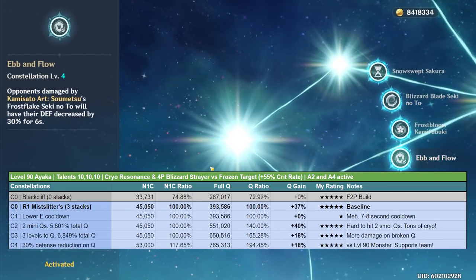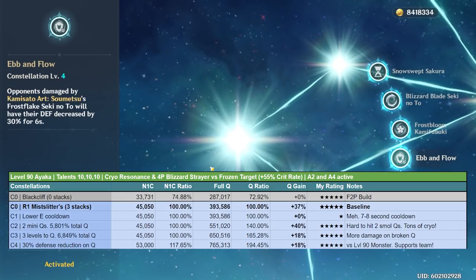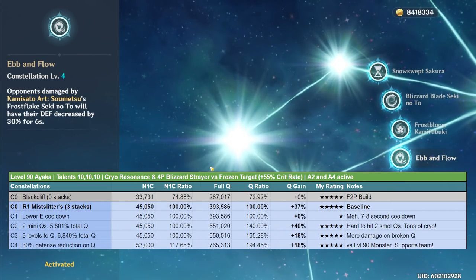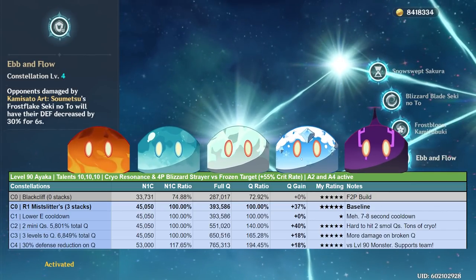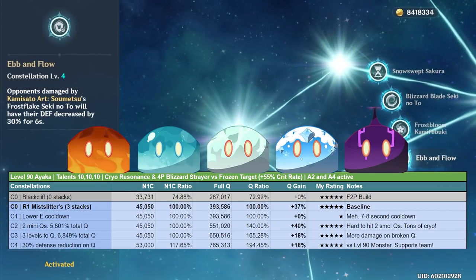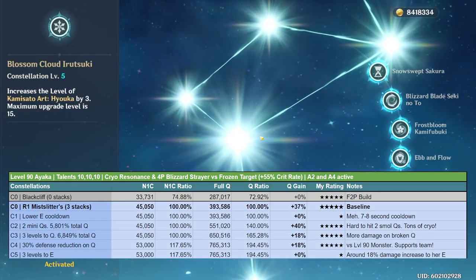Constellation 4 is another amazing constellation. When her elemental burst hits something, it decreases the enemy's defense by 30% for six seconds. This increases damage by an average of 18% against a level 90 monster and it's a different multiplier — multiplicative with everything else. So this also gets five slimes out of five. It also funnily makes Ayaka the best cryo damage amplifier for many teams.